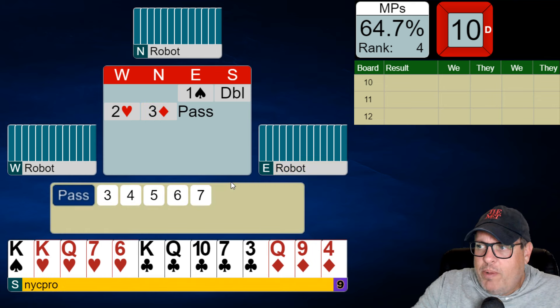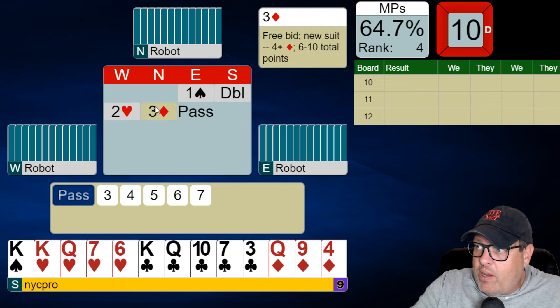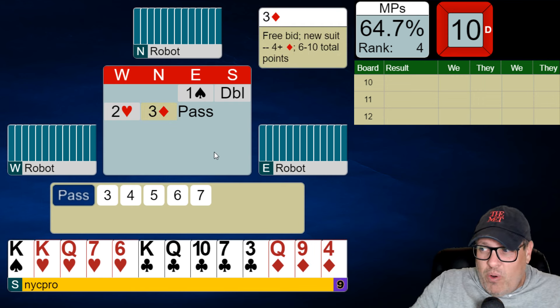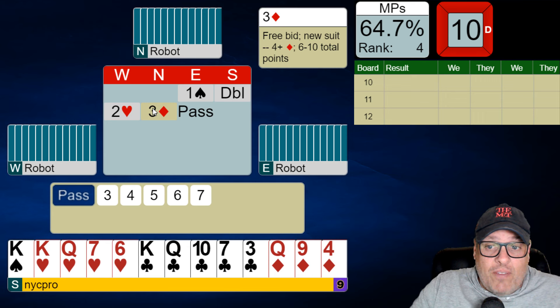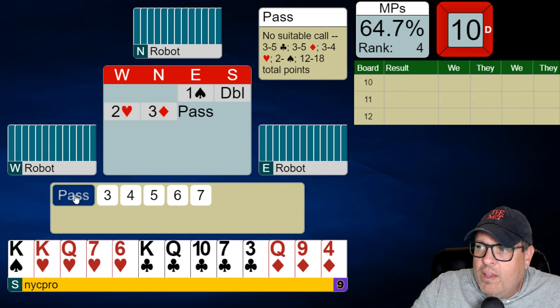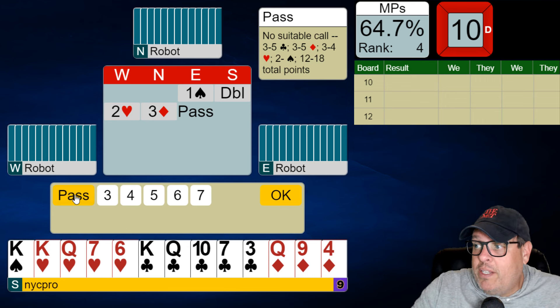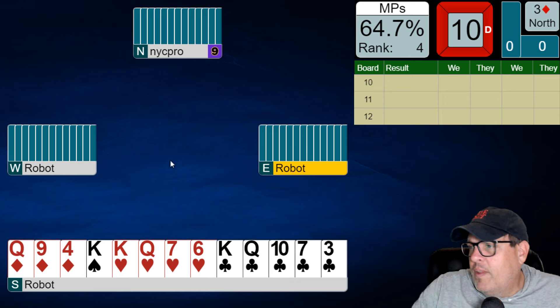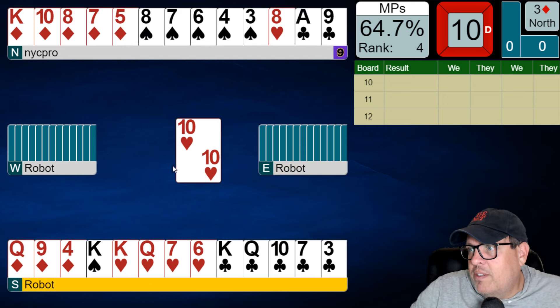We certainly have enough points to be bidding. Partner makes a free call of three diamonds — that's six to ten points. We don't quite have enough to be bidding here. We should expect partner to usually have five diamonds here, but they don't guarantee that. I don't expect to have any sort of game here with the way the auction is going. West doesn't bid. Three diamonds it is.